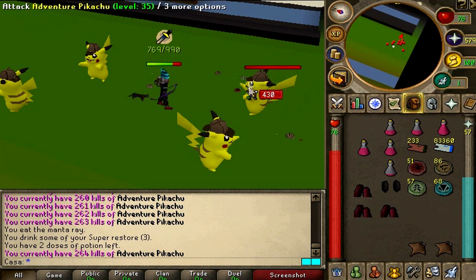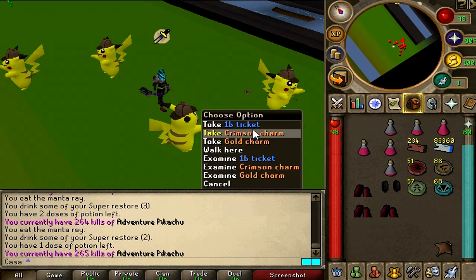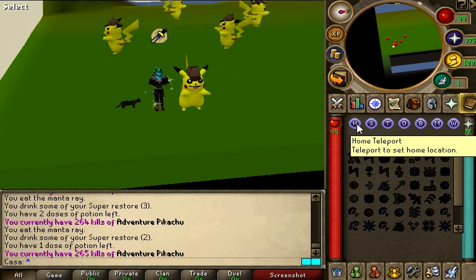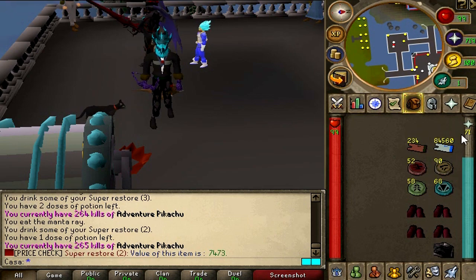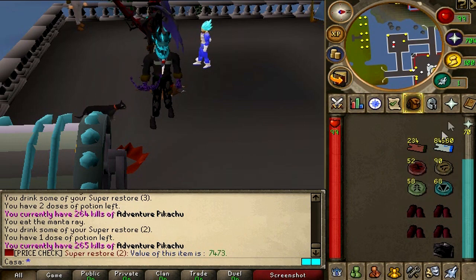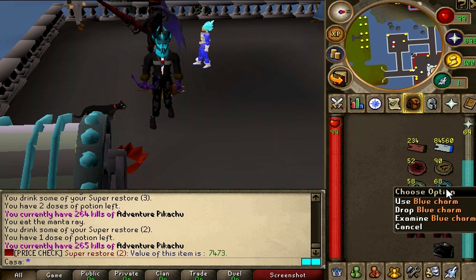This is going to be the last kill of the one hour — a minigun maybe? No. Let's pick up everything from the ground and teleport home. So this is pretty much the loot from one hour at the Pikachus: 234 PVM tickets, 84,000 one-bill tickets, 52 crimson charms, some gold charms, green charms, and some blue charms.